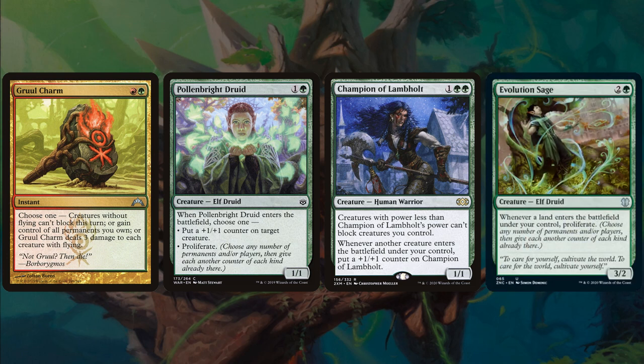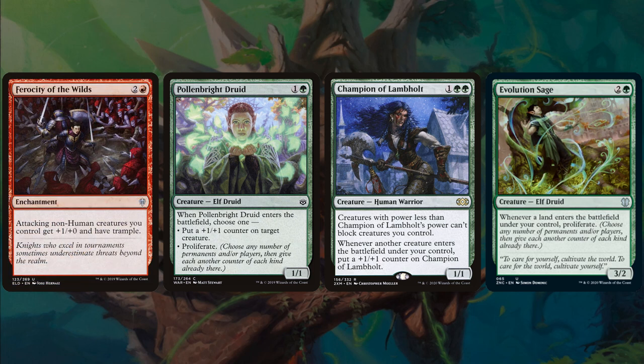Champion of Lambholt costs one green green — creatures with power less than Champion of Lambholt's power can't block creatures you control. Whenever another creature enters the battlefield under your control, put a +1/+1 counter on Champion of Lambholt. So if Champion of Lambholt comes first, you play your commander, and boom — now you have an 8/8 and your stuff is unblockable. Evolution Sage, 3 mana, whenever a land enters the battlefield under your control, proliferate. Ferocity of the Wilds, a 3-mana enchantment — attacking non-human creatures you control get +1/+1 and have trample.